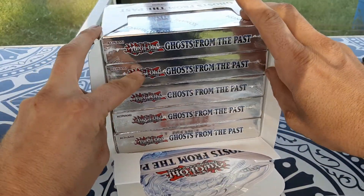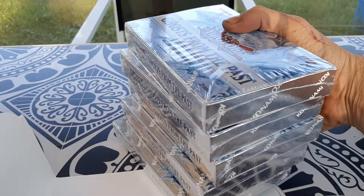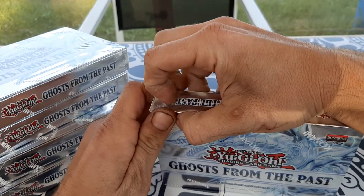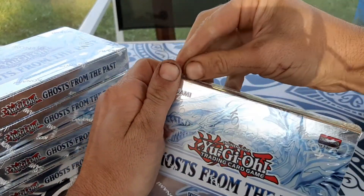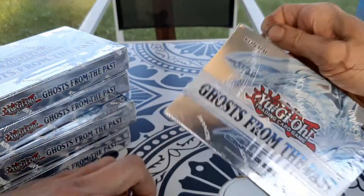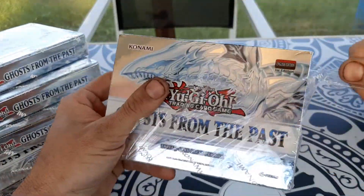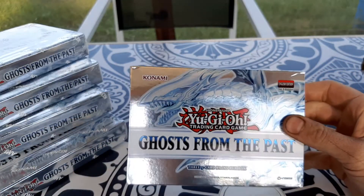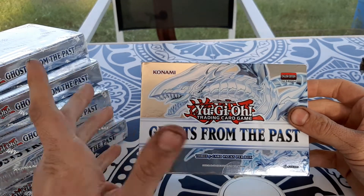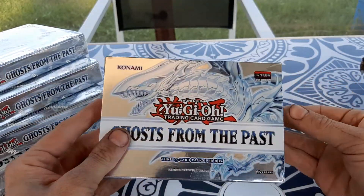So we have a total of three, six, nine, twelve, fifteen — we have fifteen chances to pull ghost rares. I've never opened one of these packages before, so hopefully we don't damage them. I love that they made even the case holographic — it's really cool. Shout out to Konami. I really like the new supports, the new booster sets, and the structure decks which I think are going to be pretty cool. Let's get into Ghosts from the Past.